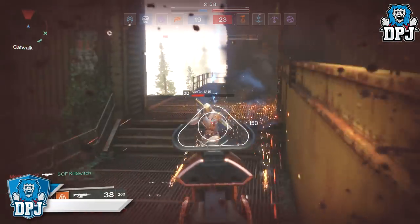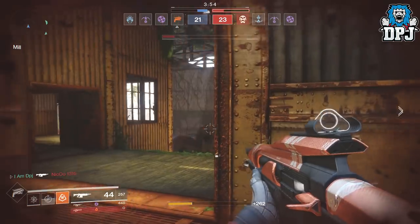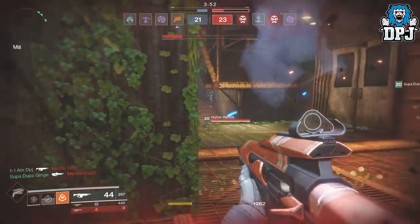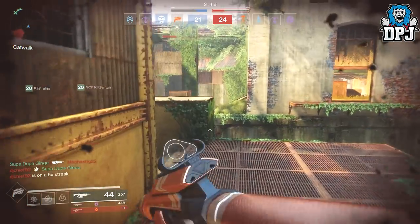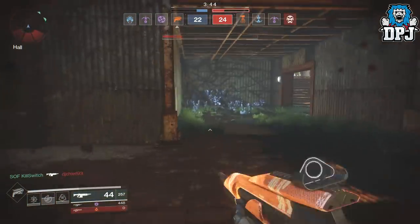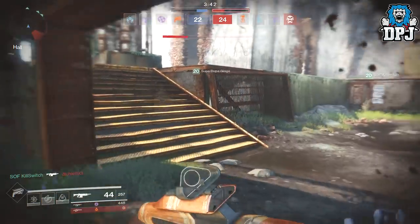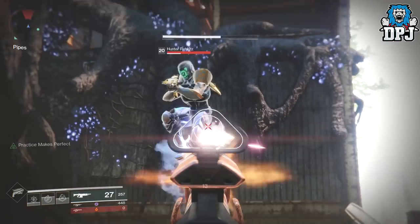I was definitely hitting enemies and felt comfortable doing so at range — not a massive distance, but definitely further than what's possible with the Scathelock. With the Scathelock I was opting out of distance battles because of that bounce. The Ghost Primus doesn't have a bounce quite as bad, making it in my opinion the better overall weapon to control and by far the best in this archetype so far.